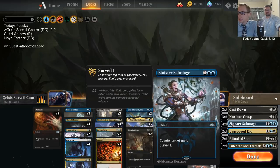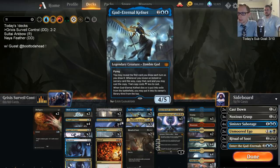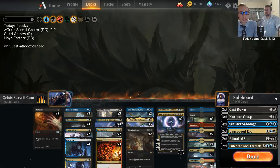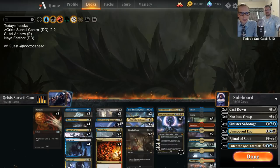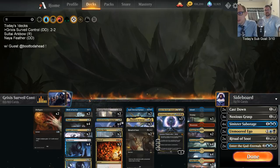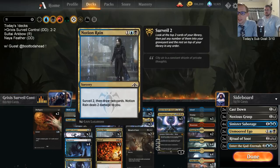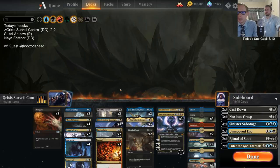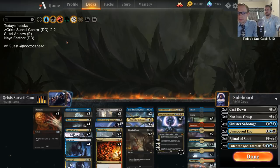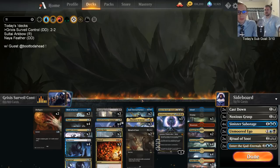Blink of an Eye can get rid of a lot of permanents — even like Experimental Frenzy — but we didn't use it that way; we used Tyrant's Scorn on Bolas instead. I wasn't too impressed with Kefnet or Enter the God-Eternals either. I did like Sabotages and wouldn't mind some main-deck Sabotage. Notion Rain was okay — the problem is it costs three, same as Campaign, so you get clogged up with threes and it's hard to double-spell with multiple three-drops.